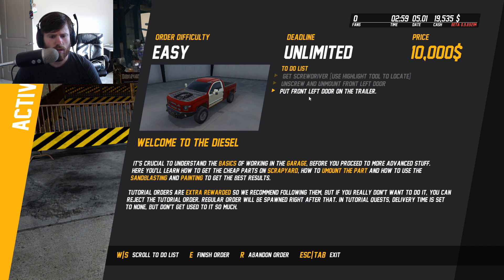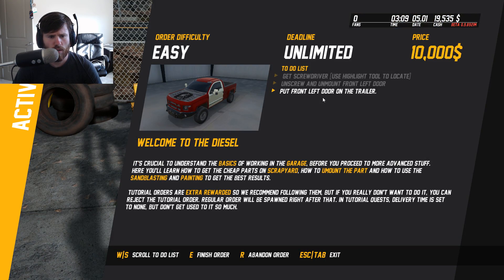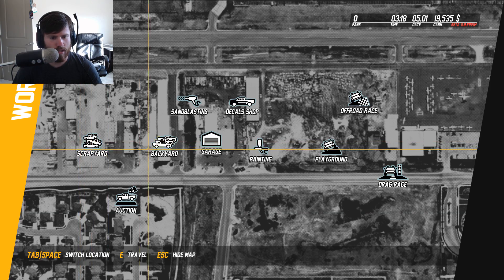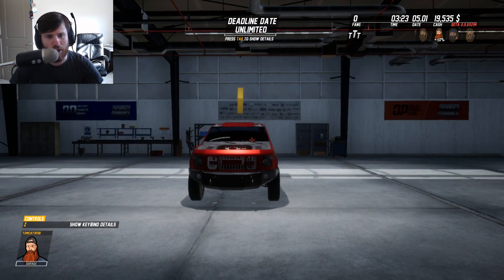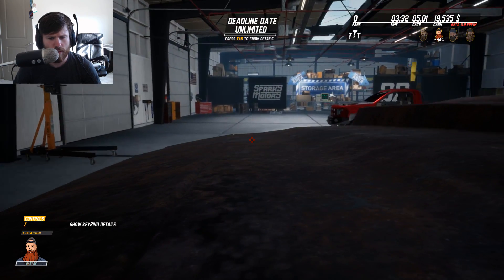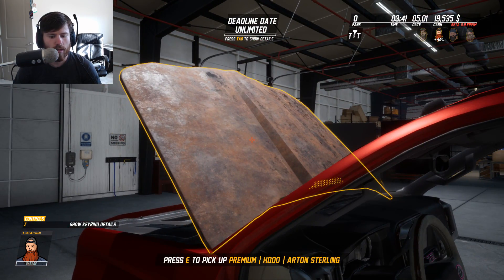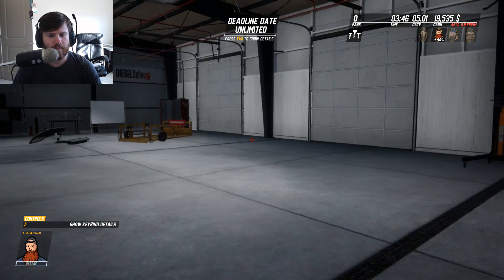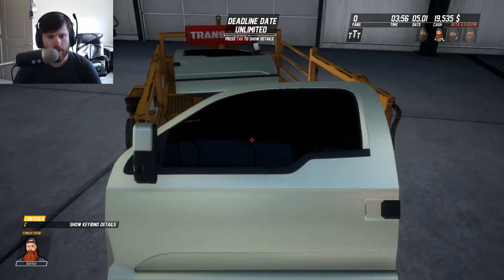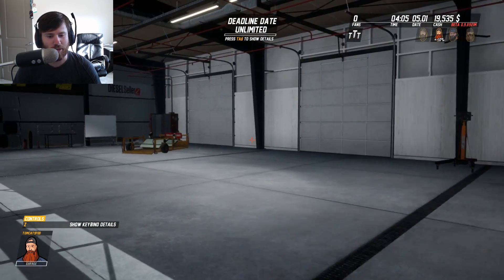Put front left door on the trailer. We must be doing something out of order here. Let's take the hood back so we don't have to think about it anymore — it should be right here. Put the hood on. That's going to need some work obviously. Now we've got to put these doors on the transport and take them to paint. This project is going to take the longest out of all the projects I do in this game — it's the one where we have to learn.